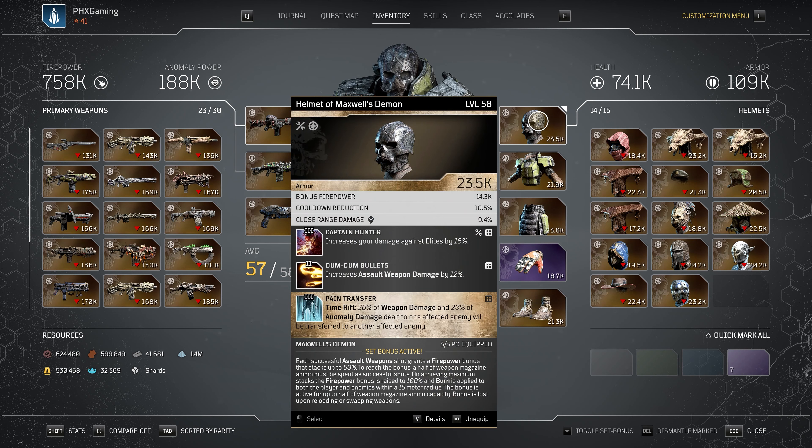We are running the three-piece Maxwell's Demon, and it is a beast especially if you get the gear pieces with the correct rolls and mods. Maxwell's Demon three-piece: each successful assault weapon shot grants a firepower bonus that stacks up to 50%. To reach the bonus, half of the weapon magazine ammo must be spent as successful shots. On achieving maximum stacks, the firepower bonus is raised to 100% and burn is applied to both the player and enemies within a 15-meter radius.